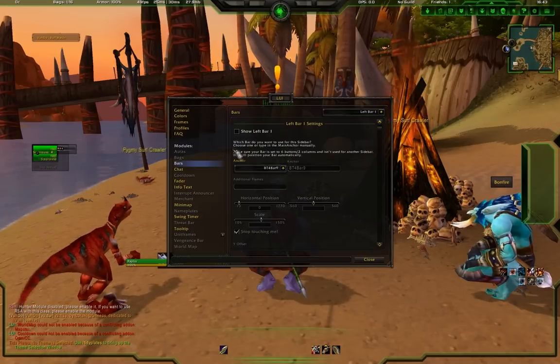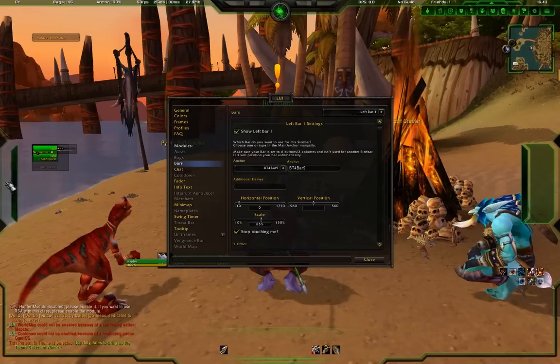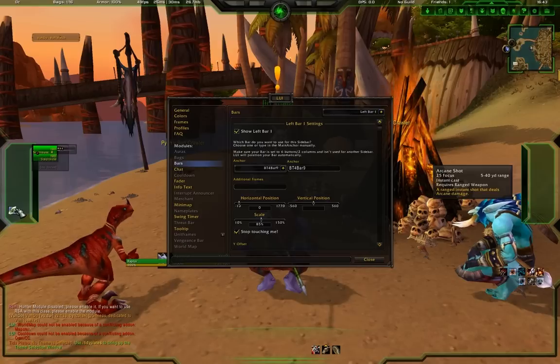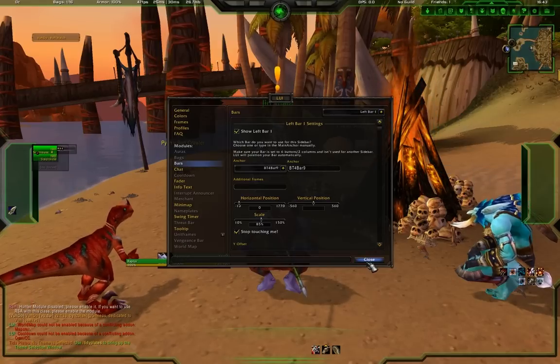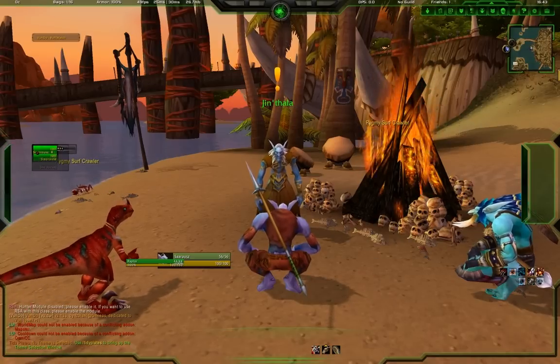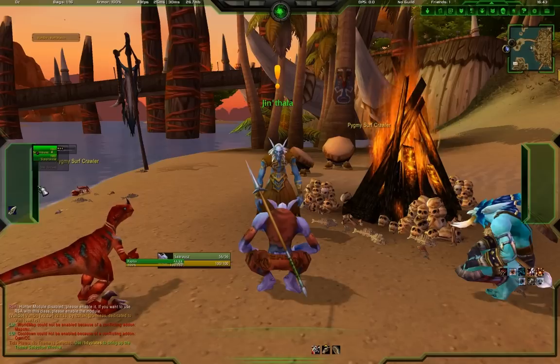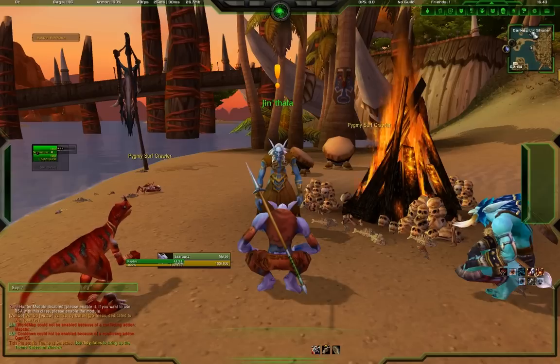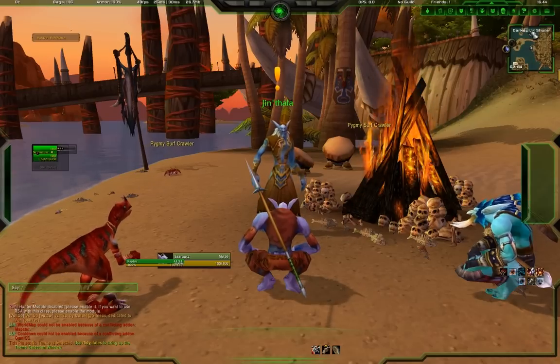Looking at Left Bar One, which is going to use Bartender 4 Bar 9 - enable it and now it's enabled. You can drag a spell up here and it will sit in there just like that. You can also set it to not animate, which I think looks cool, so why not.